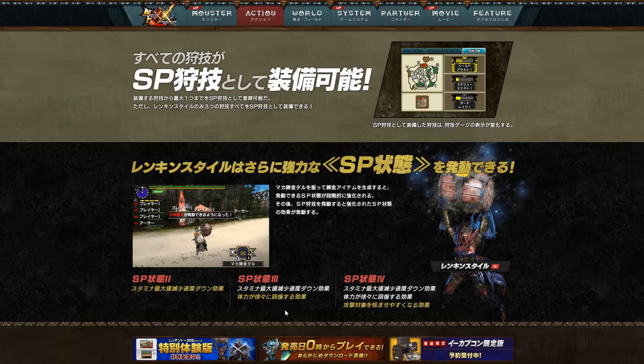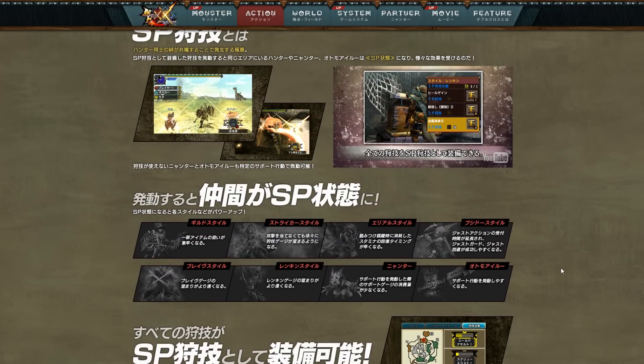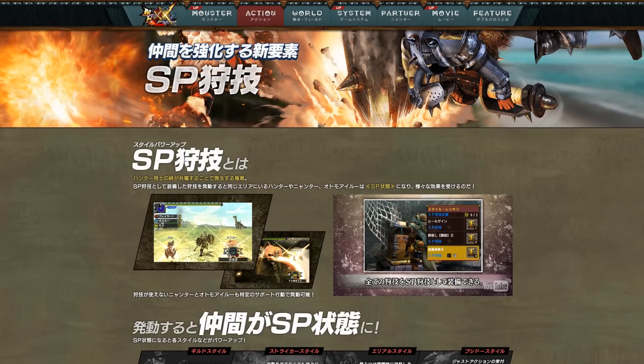These additional SP levels keep you super aggressive: less stamina usage, HP regeneration, and flinching monsters more easily — it's crazy support. In a rough experiment to see how long it takes to reach SP 4, I produced single-shake items and did it nine times to get there. Compared to making max level five-shake items, it took only three to reach SP level 4, so it'll be interesting to see what strategy people use to reach SP mode fastest.